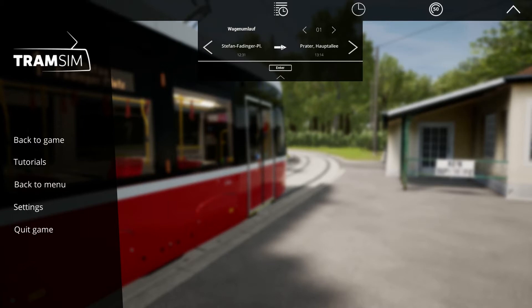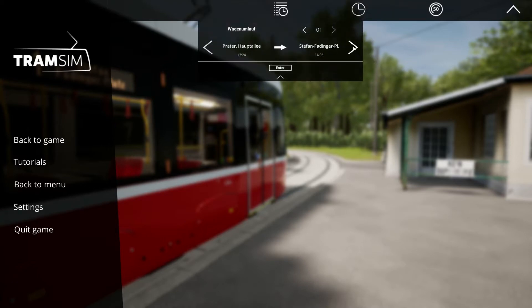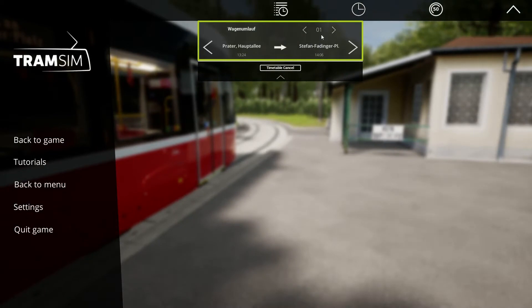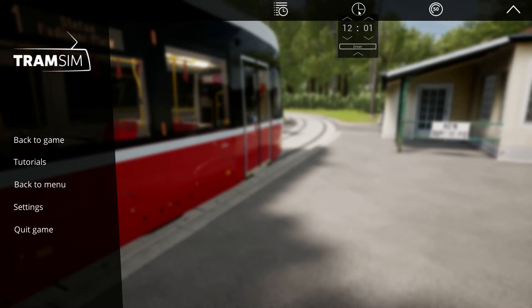We can set our time here. We're going to Stefan Faddingerplatz, aren't we? Can we turn it round? Ah, there we go — Prater-Hauptallee. So we're on 1201. Let's see what we can do here. Prater-Hauptallee at 1324. There seems to be a bit of a delay. Right, okay, we'll go with that — 1324. And we'll change the time to 1320, assuming that I will be able to get to the stop in that time.